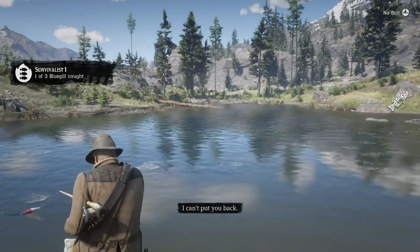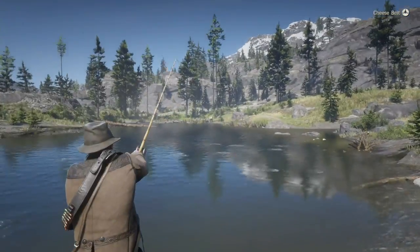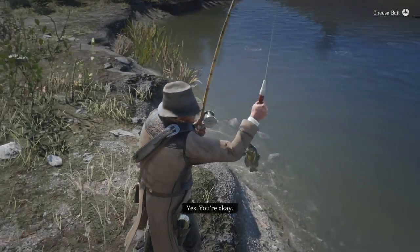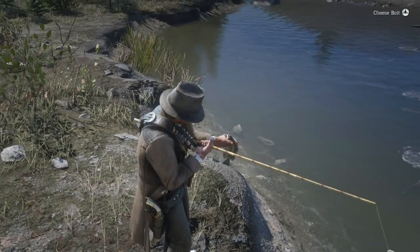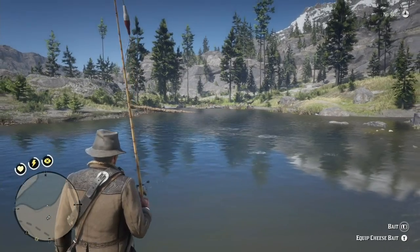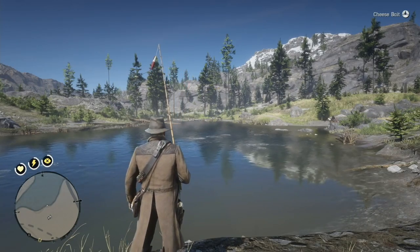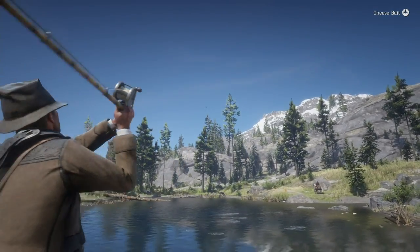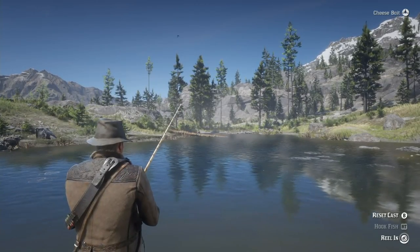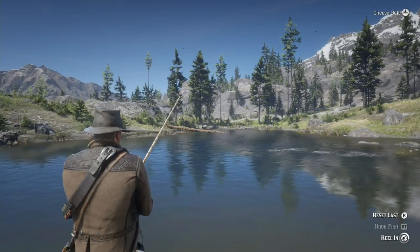That wasn't too bad. Now let's try for two more and we'll see what happens here. I just tossed back the rock bass — I'm trying to get bluegills here. I might just keep all the fish because they're actually really good for making predator bait. Really effective predator bait. Gritty fish and berries make really good predator bait.